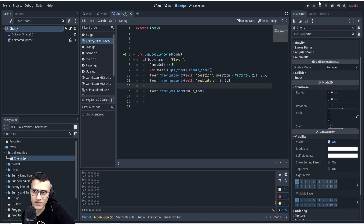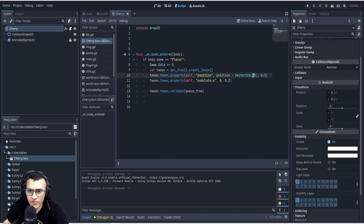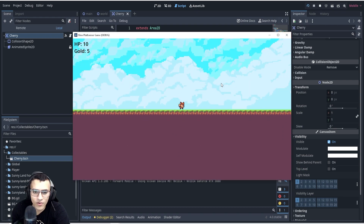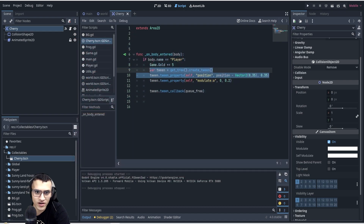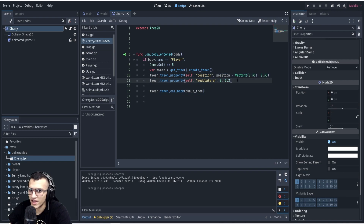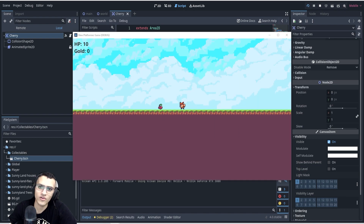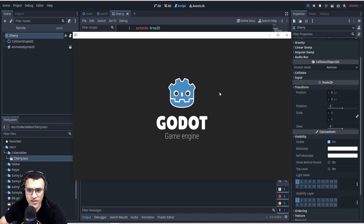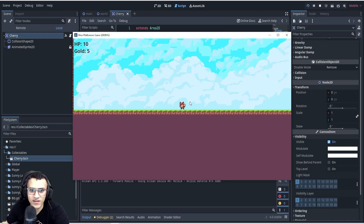We take modulate from its current value all the way to zero, with a duration of 0.3. Let's see what we get — there you go, it becomes invisible as we collect it. But you may notice it doesn't start becoming invisible until the position tween finishes. The total time is about 0.5 seconds. To fix this, we create a separate tween for each property so they run in parallel. Let's play — there we go, now it actually looks like it's fading while rising. That's a pretty nice tween collection effect.